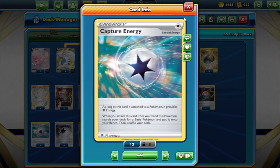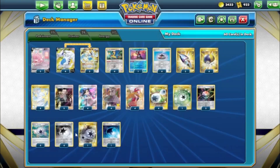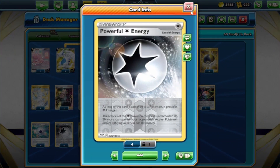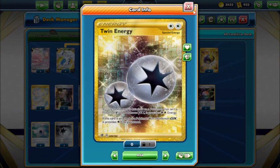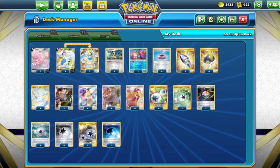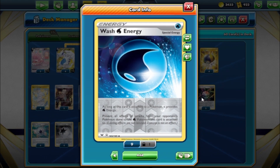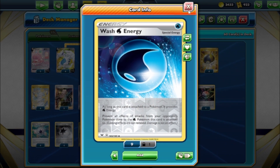Without Quick Ball we need four Capture Energy - when you attach from your hand, search for a basic Pokémon and put it on your bench. Four Powerful Energy: as long as it's attached to a non-rule-box Pokémon, you do 20 more damage - so every one on Blissey adds 50 more damage total (30 for the energy count plus 20 for the effect). Twin Energy doesn't work on Lugia or Blissey but helps Archeops attack easily - one Twin and one Powerful gives 140 damage. One Wash Energy: a Water energy that prevents all effects of attacks from your opponent's Pokémon done to whatever it's attached to, so Greninja can't be paralyzed, poisoned, or hit by special conditions.